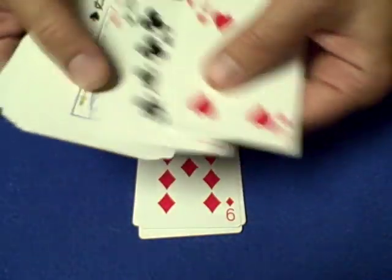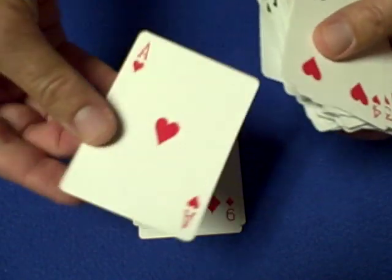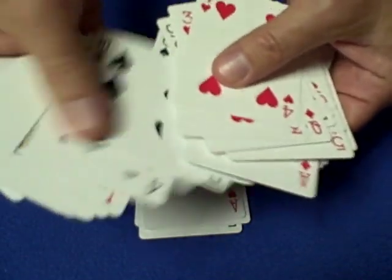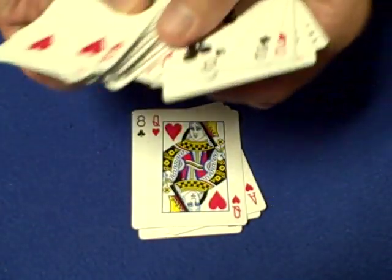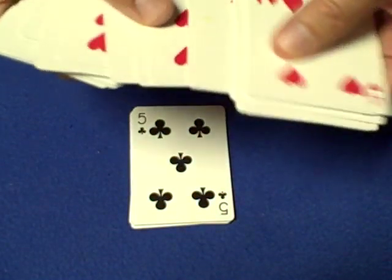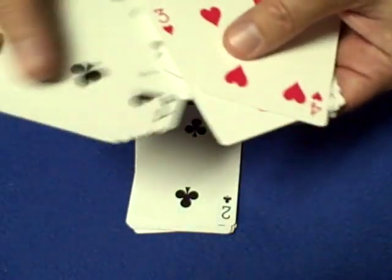Next card, how about the ace of hearts. Hopefully you're keeping up. Next card, let's go with the eight of clubs. Then the next card, the queen of hearts. If I'm going too fast, pause the video. Now we'll go with the five of clubs. Next card, the two of clubs.